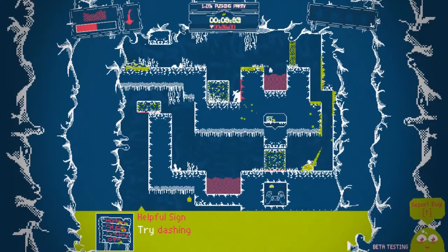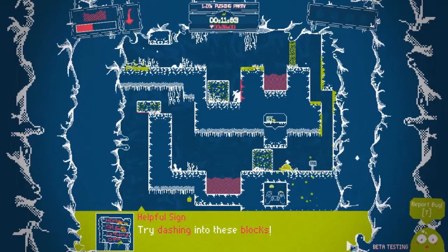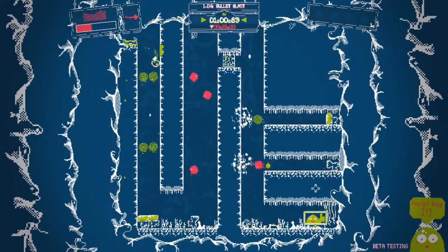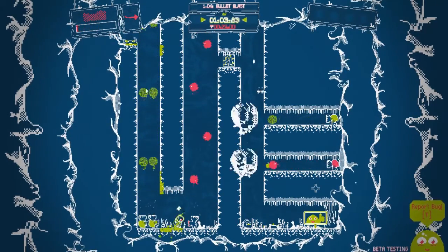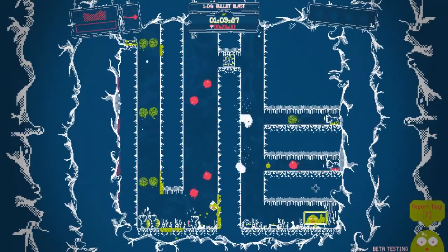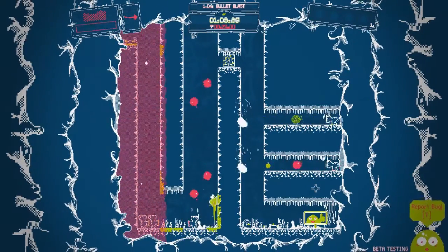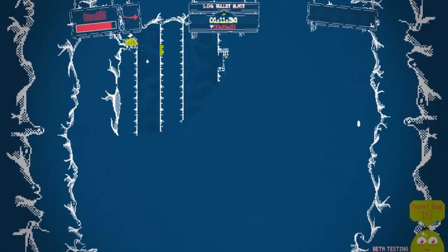SlimeSawn builds on the formula by giving our hero a dash move that can break walls and push blocks. The slime will also be able to turn invisible, allowing him to glide through green obstacles. But don't think the invisibility is gonna make the game too easy, because you'll still have to start over whenever you hit anything red.